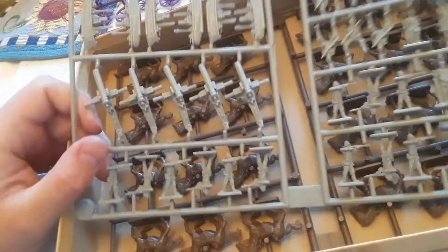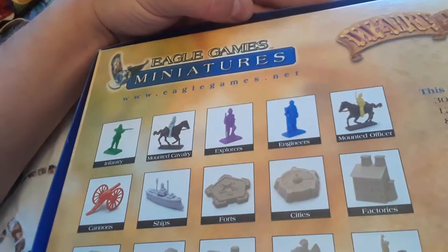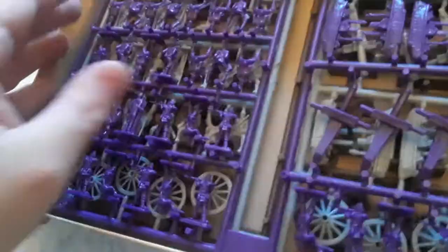It looked all complete to me at first. It has purple pieces, gray pieces, and horses. But looking through it more carefully, I see gray pieces and purple pieces. What it's missing — that somebody apparently just wanted — are the forts, cities, factories, ports, schools, locomotives, Zulus, and Arab Riders. Those are all missing.